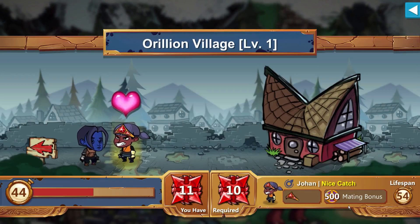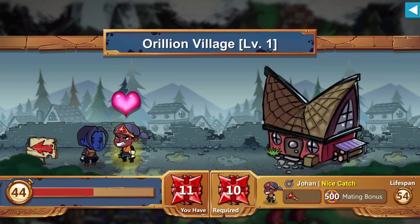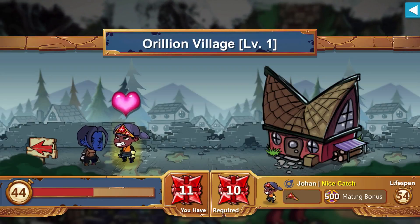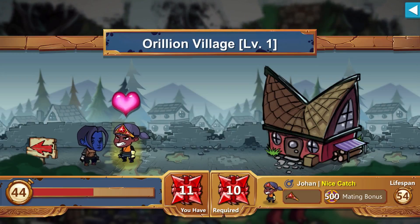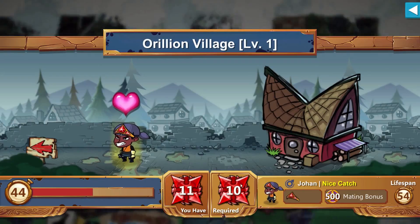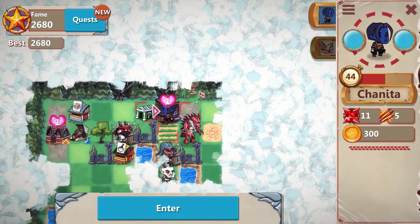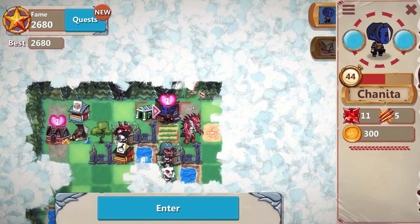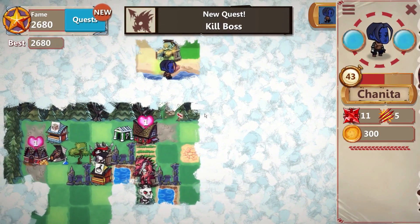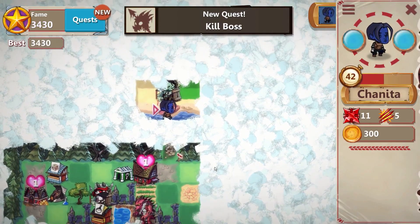We have a mating bonus of 500 — for mating with Johan, who's a nice catch. Some will be commoners, so they won't give you much benefit. But a nice catch gives you a 500 bonus to fame for your next generation. For now we still have a lot of traveling to do, so we'll ignore it. Up here we have access to the next map.